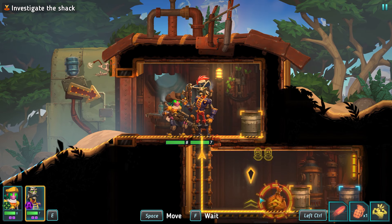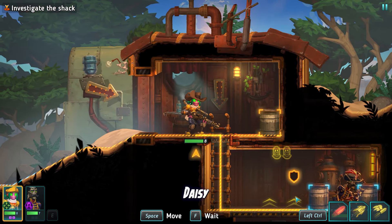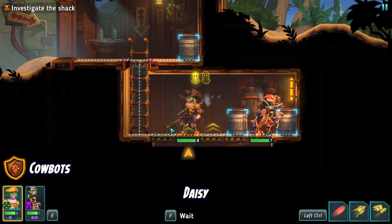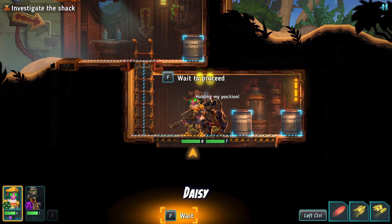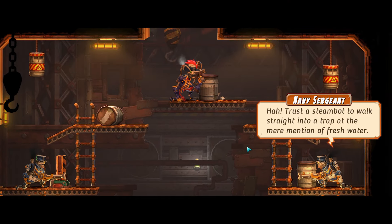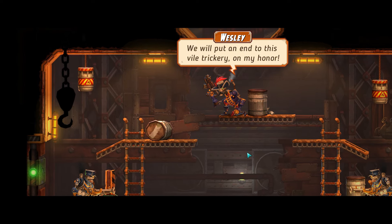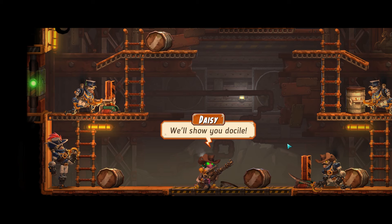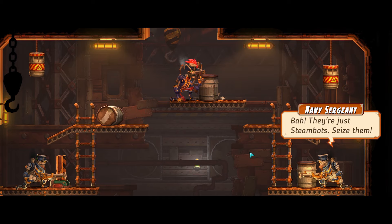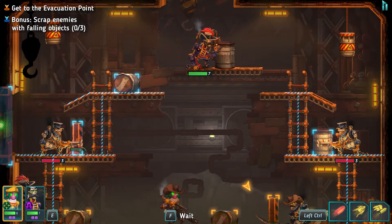I might bring him here between this cover. Oh no! We got another pair, Sergeant. Trust a steambot to walk straight into a trap — they may have mentioned the fresh water! Such docile fogheads are exactly what we're looking for. We will put an end to this vile trickery on my honour. We'll show you. They don't seem like they'll come quietly. They're just steambots — seize them! Scrap enemies with falling objects — I think we can do that, because there's an option for two of these.